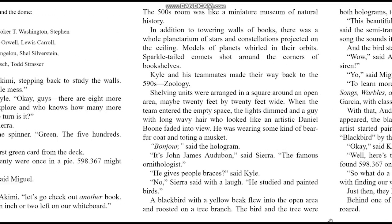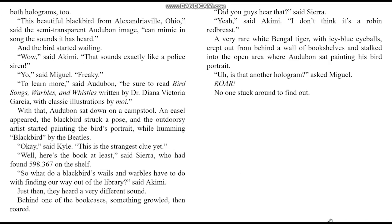With that, Audubon sat down on a campstool. An easel appeared. The black bird struck a pose and the outdoorsy artist started painting the bird's portrait while humming 'Blackbird' by the Beatles. This is the strangest clue yet, said Kyle. Here's the book at least, said Sierra, who had found 598.367 on the shelf. So what do a blackbird's wails and warbles have to do with finding your way out of the library? said Akimi. Just then, they heard a very different sound — behind one of the bookcases, something growled, then roared.